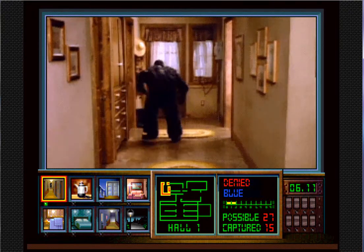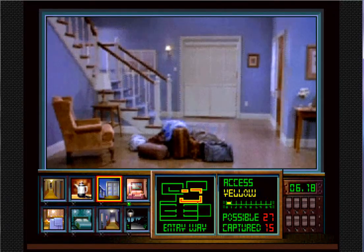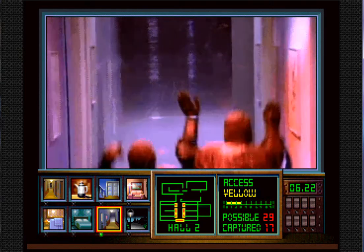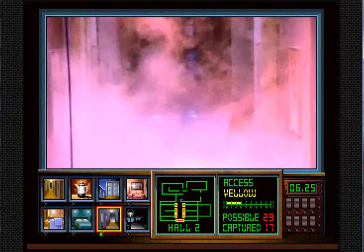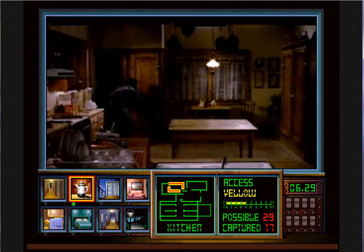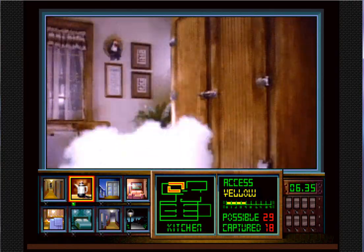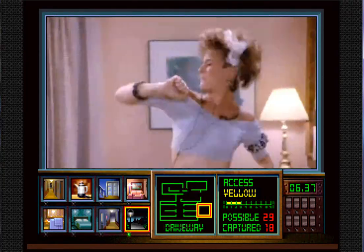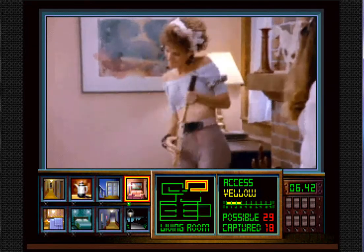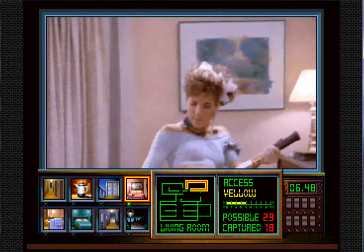Also this version seems to respond a lot better than the Sega CD version. This one's a lot clearer, the video's a lot better. They changed the code — I think it changes to yellow. That's what happens if you miss the code change: you're pretty much stuck and you've got to scan through every single one of the codes until you find the right one. I'm pretty sure the second one's yellow, and I think the next one's like purple, but I can't remember. So I'm at 18 of 29 possible.